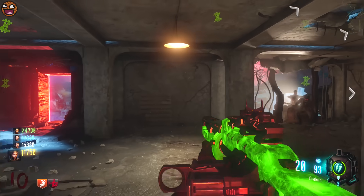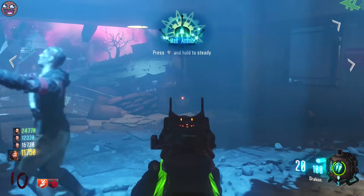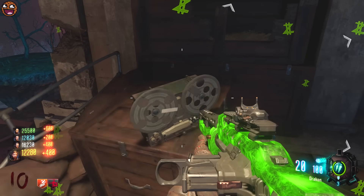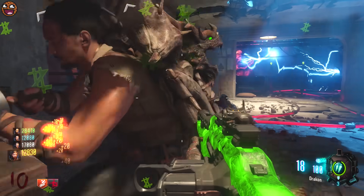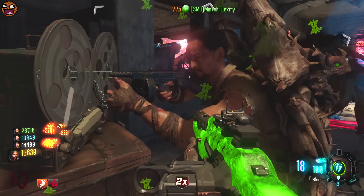Pick up the reel that the Keeper drops and go to Nacht der Untoten. In the upstairs area, you should see a small metal box that you can go over to — hold square on it — and a radio will begin to play. I've got the full audio of the radio on my channel if you want to watch it. We're going to just go through with the steps though now.